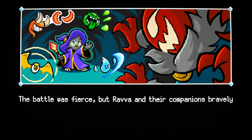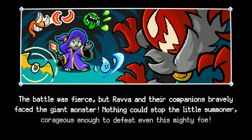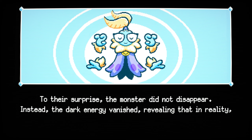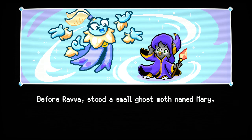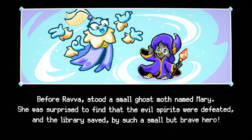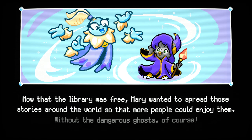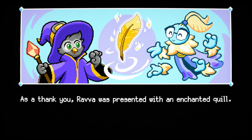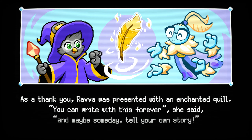The battle was fierce, but Rava and their companions bravely faced the giant monster. Nothing could stop the little summoner, courageous enough to defeat even this mighty foe. To their surprise, the monster did not disappear — instead, the dark energy vanished, revealing that in reality it was controlling a smaller entity. Before Rava stood a small ghost moth named Mary. She was surprised to find the evil spirits defeated and the library saved by such a small but brave hero. Now that the library was free, Mary wanted to spread those stories around the world. Rava was presented with an enchanted quill — 'You can write with this forever,' she said, 'and maybe someday tell your own story.'